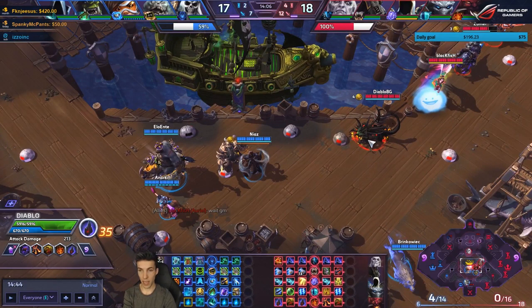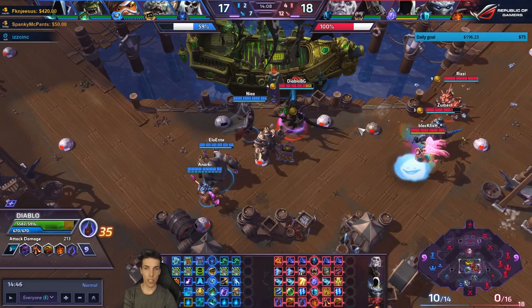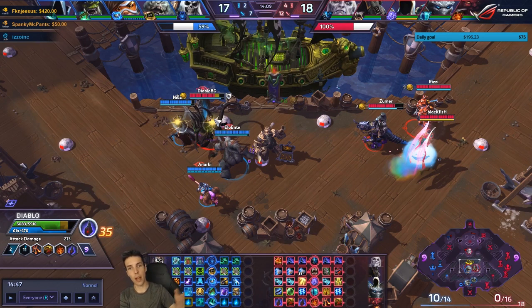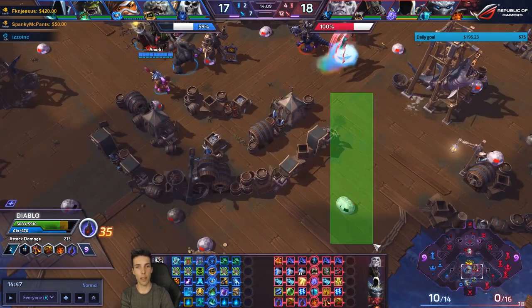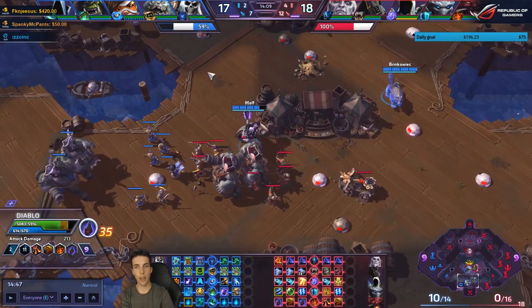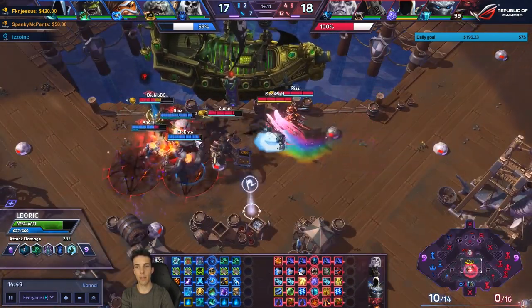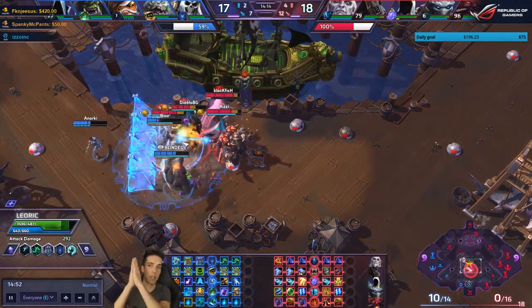If the map is 80/20 in your favor, don't take 50/50s. You run in — this is a smoke screen in-game but you can't see it in the replay. You Q in but don't combo it — that's very poor play because your team doesn't know who to focus and you haven't made anyone easily focusable. They're also scared of Greymane and Leoric flanks. Then Apocalypse comes out — let's hope this one hits. Bless RNG.